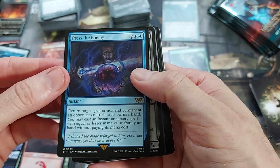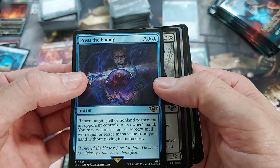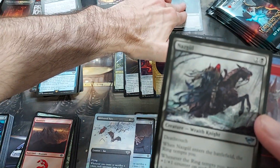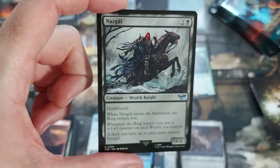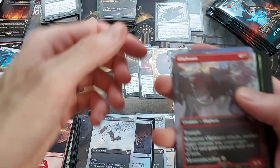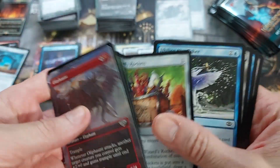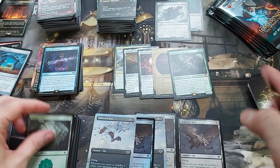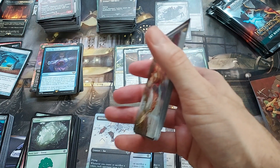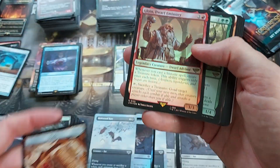Press the Enemy — return target spell or non-land permanent an opponent controls to its owner's hand. You may cast an instant or sorcery with lesser mana value from your hand without paying its mana cost. That's a decent little counter spell. There's a Nazgul — 334! I feel this might be one of the more expensive Nazguls. Some of these are like eight or nine bucks right now. Who knows if that price is going to hold — but I think this might be one of the more expensive ones just because of this art. Possibly a hit.